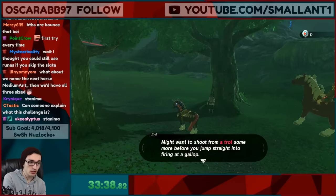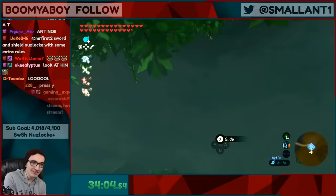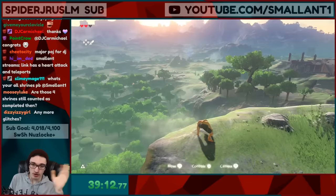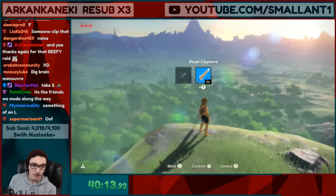This horse is a little bit feisty — look at him go! Now we are on the plateau. We have a royal claymore, the barbarian helms and the barbarian set. But most importantly we have four spirit orbs and we do not have the Sheikah Slate. So now I can jump down here and we can actually start making progress.